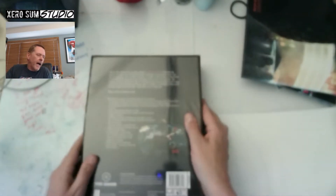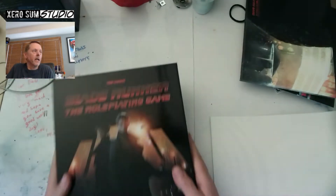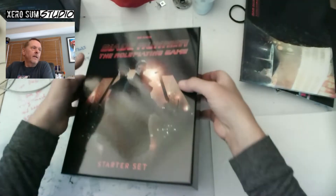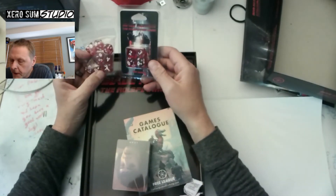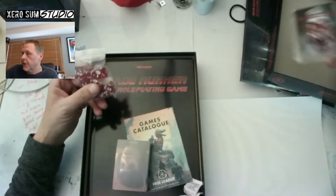And then the starter set. This isn't the first time I bought something from Free League where I bought the core rule book and then also the starter set and can't quite remember why I thought it was a good idea to buy both. Let me take a look and see what's in here. So there are some more dice, which is interesting. It comes with dice in the starter set and I also bought a separate dice set, so they may be redundant — but I have a nice little package to stick on the shelf.